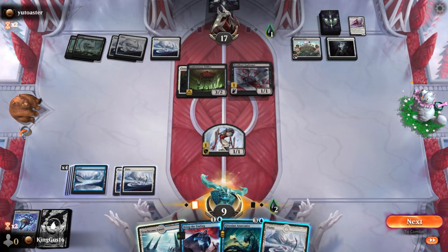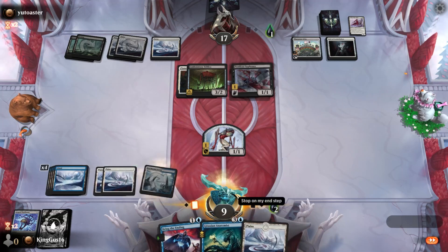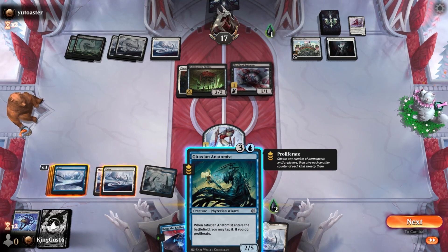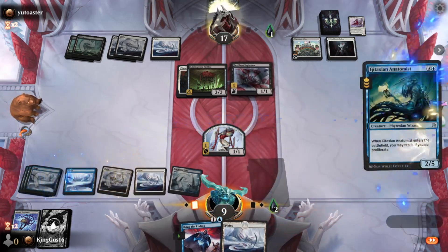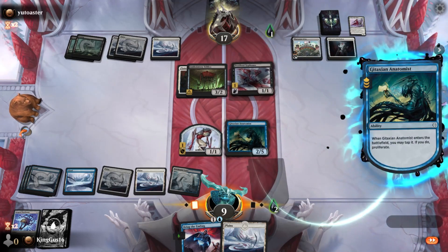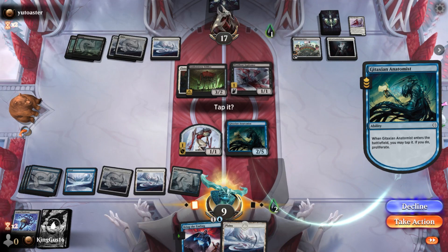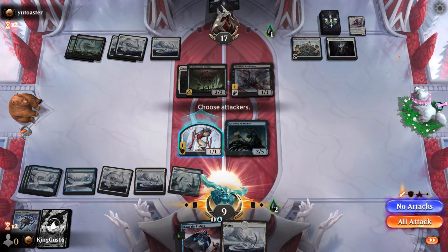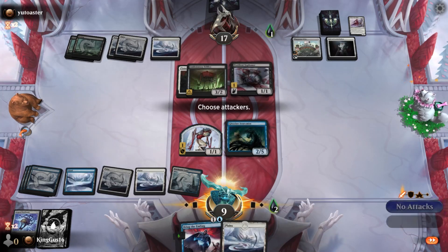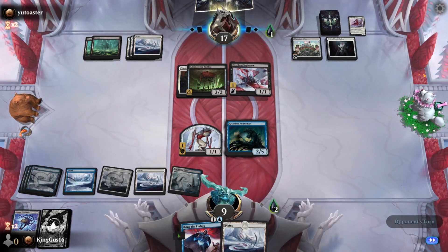Plains. Do I want to play this right now? Yeah, why not? Plague Jintaxing Assistant. Do not tap - you don't want me to Proliferate that thing? I feel like having it as a blocker is more useful right now. We need that mite in one piece and we can Counterspell something this turn.